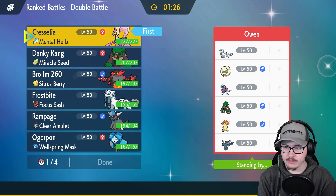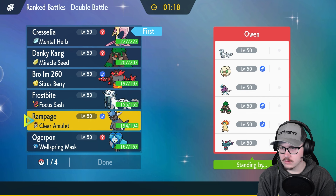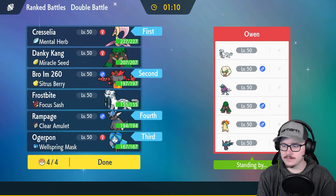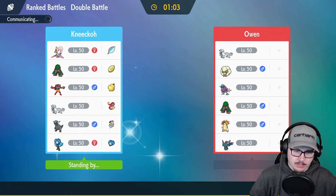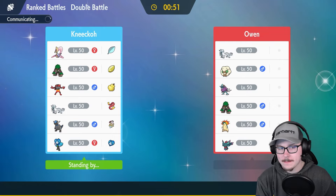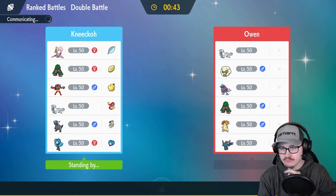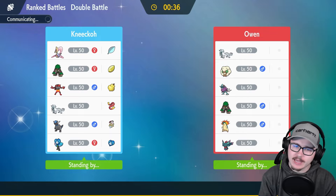They wanna go fast — very, very fast. I kinda wanna do something like this as my lead, and then we bring Ogrepon and lock it in. But they would like to go fast. I'm not entirely sure what the Chenpao is doing on that team, to be honest. I kinda wish we had Moonblast — we have Icy Wind on this Crest. Moonblast would just be better considering you're using the Crest for the Trick Room.